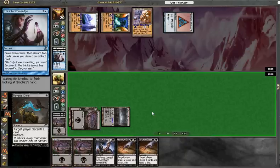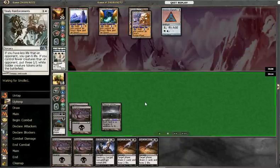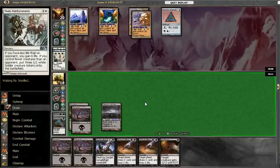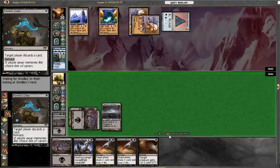Just going to Sign in Blood, then Raven's Crime, and that makes him discard an Iona — which would obviously be pretty bad if he managed to play it naming Black. He remands the Raven's Crime.